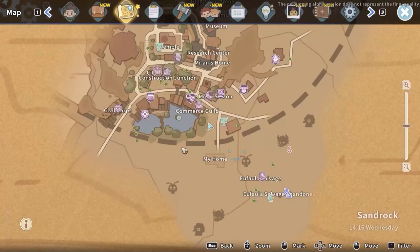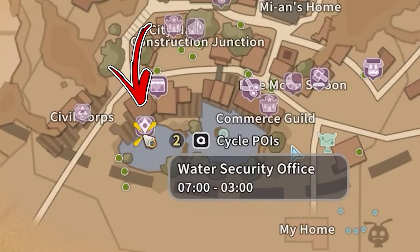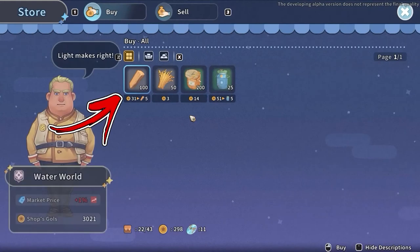If you want to save your stamina and obtain a good amount of wood, visit the Water World shop located in the top-left side of the oasis in the city, where you can buy up to 100 wood for a price of 6 gold each.